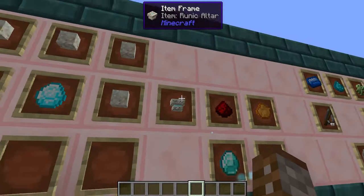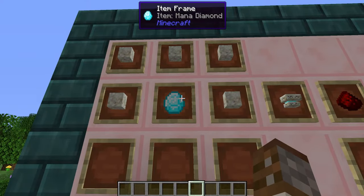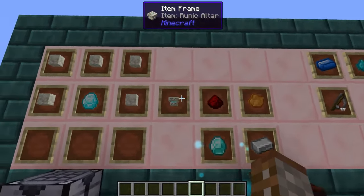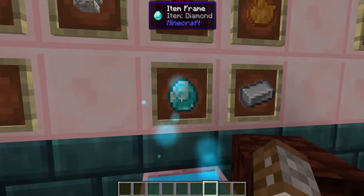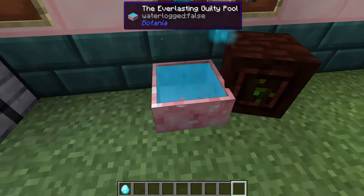To make the runic altar we're first going to need five living rock and one mana diamond, just in a regular workbench, but we haven't covered how to actually make a mana diamond. In order to make a mana diamond you first need to get one singular diamond and then throw it into a mana pool with some mana in it.